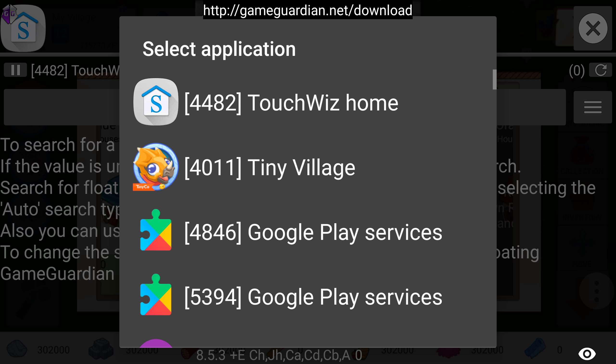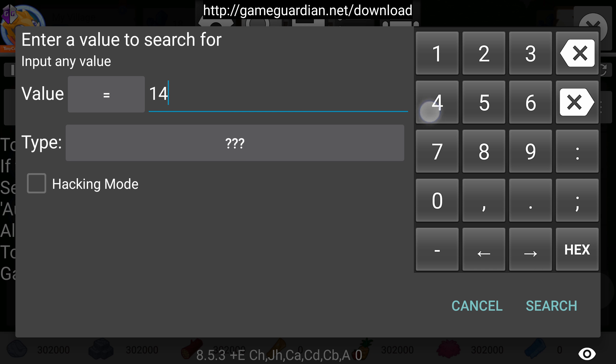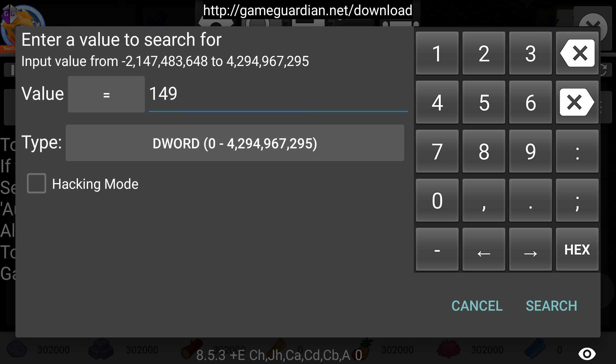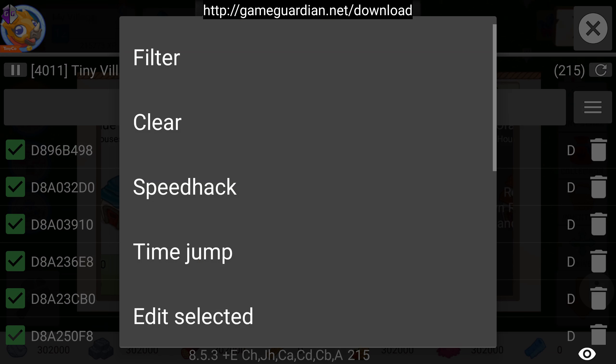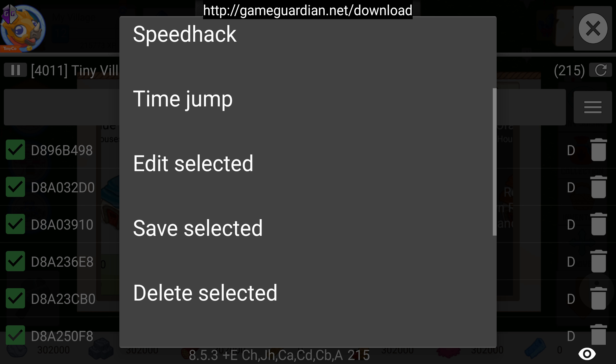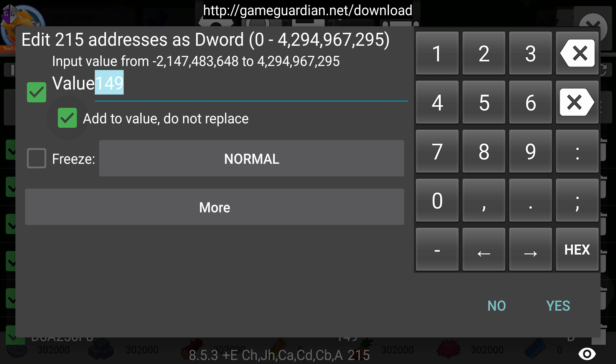What you're gonna want to do is click the app. The known value is 149. You're gonna want to go to DWORD, because DWORD you can set it to the highest thing. Click this, scroll down to select all, edit selected. If you click this one, it will not work, so do not click that.